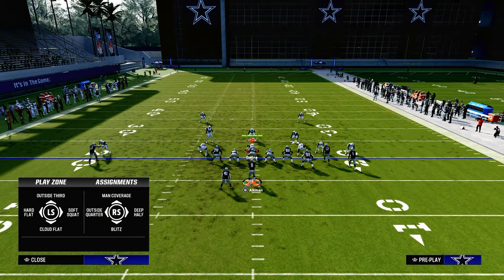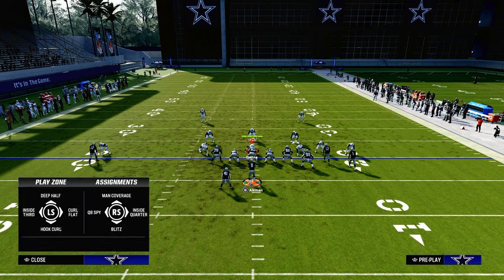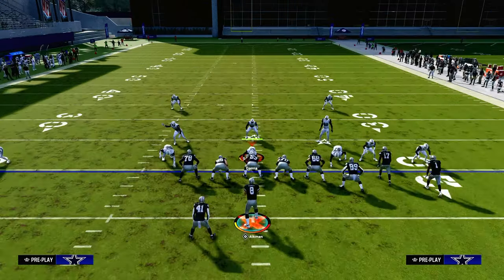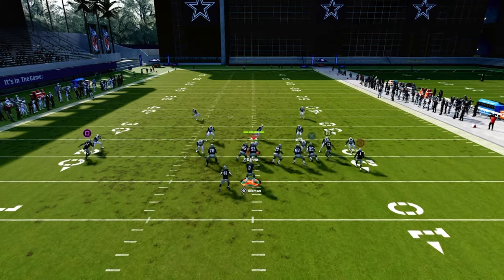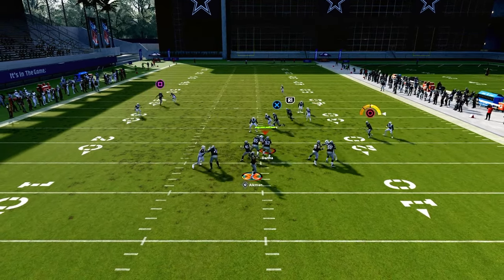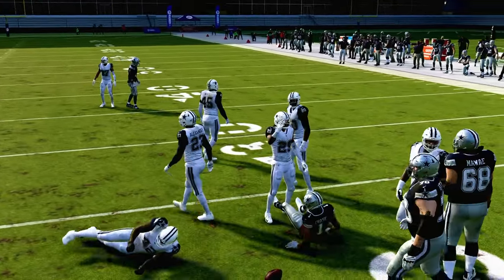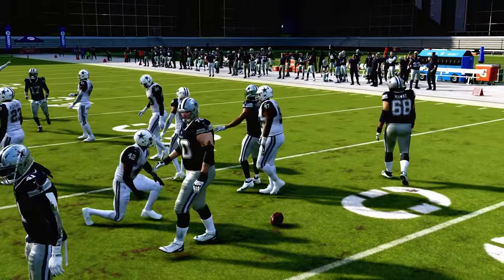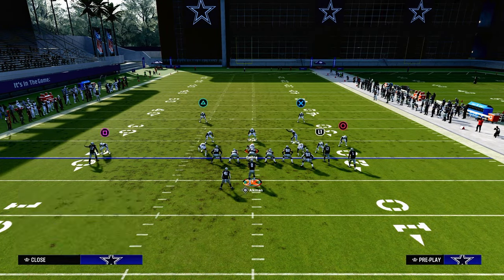To counter those concepts, you'll probably see something like a hard flat thrown over on the right to try to counter the tight end drag. Once they're able to take away the tight end drag, we want to look at this little return route. It's super effective - one of the best ways to beat man coverage in this year's game.